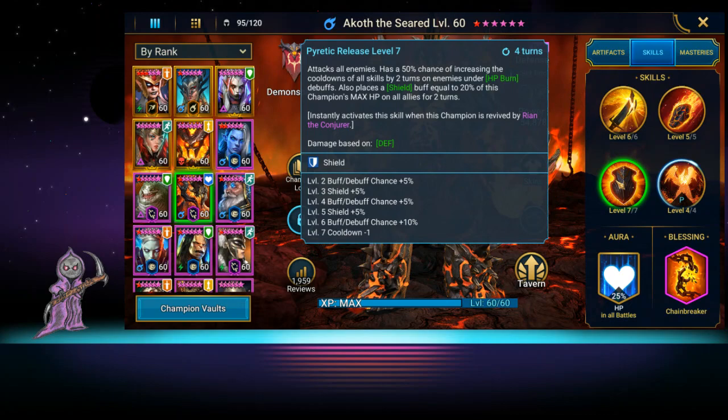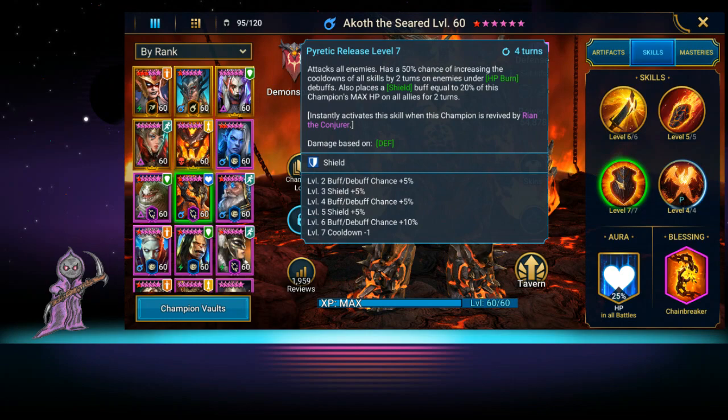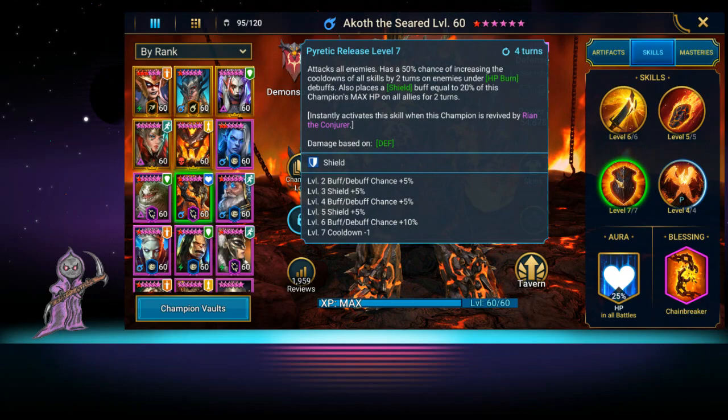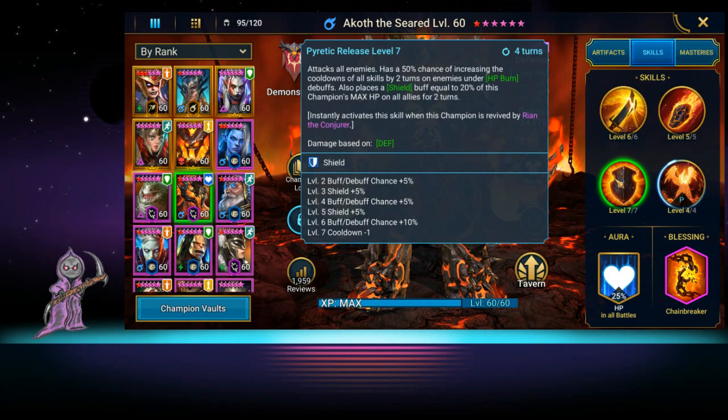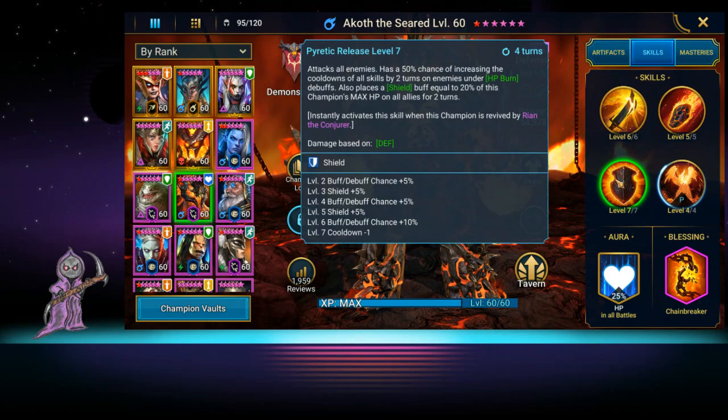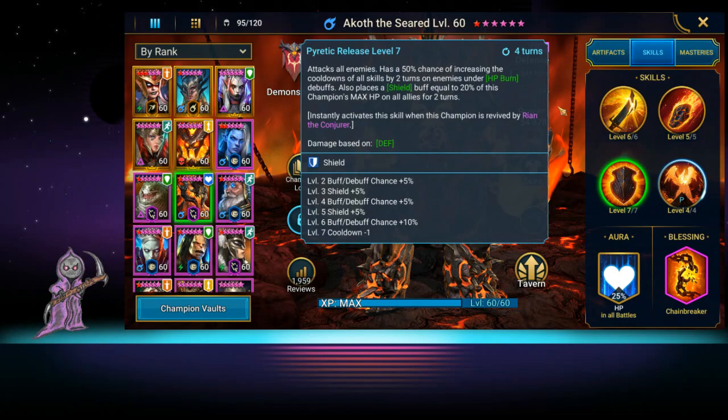He also attacks all enemies with a 50% chance of increasing the cooldowns of all skills by two on enemies under HP burn. That's nice — enemies with HP burn get their cooldowns pushed back two turns. It also instantly activates when the champion is revived by Ryan the Conjurer. We're working on getting Ryan but that's probably another three months away.